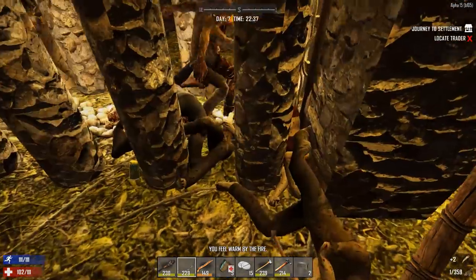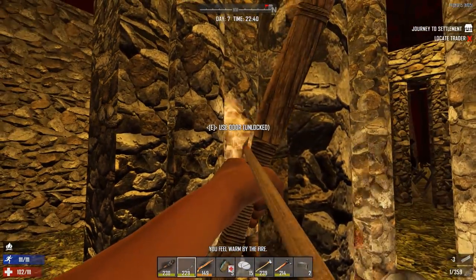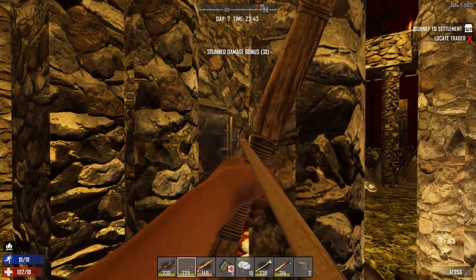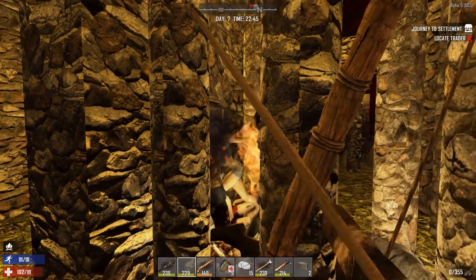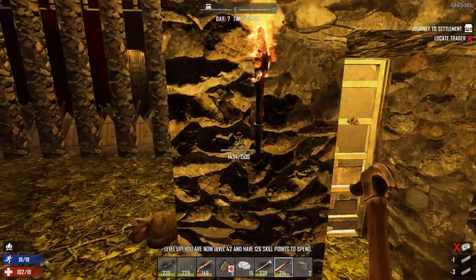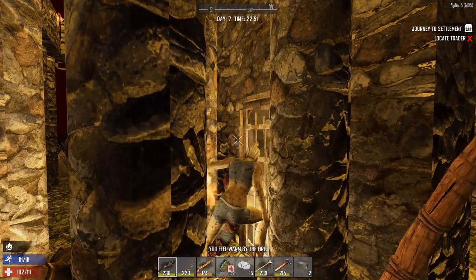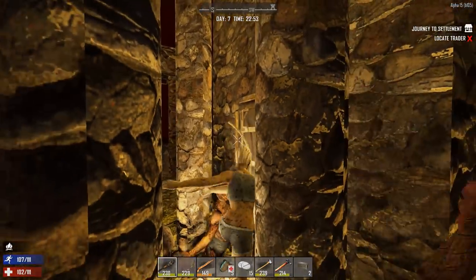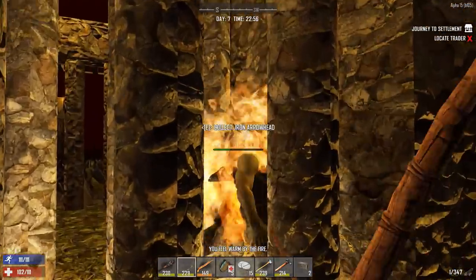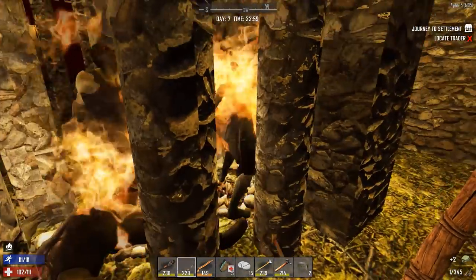Let's get that sweet sweet loot. It's hard to hit them, you kind of gotta spray and pray — although you can't really spray with a bow. As long as my forged iron lasts I'm okay. Can't get her on the angle. The fire is doing work, people.